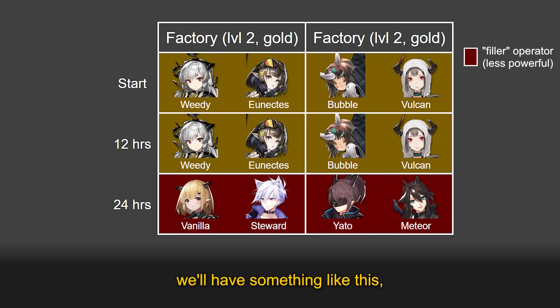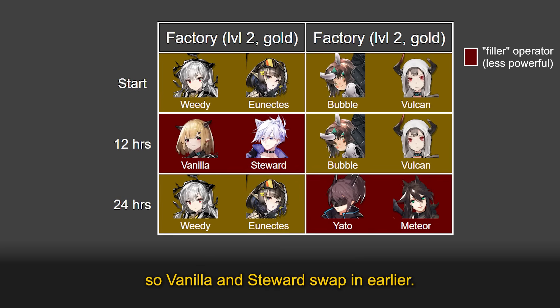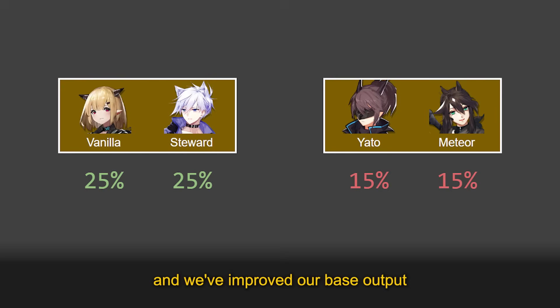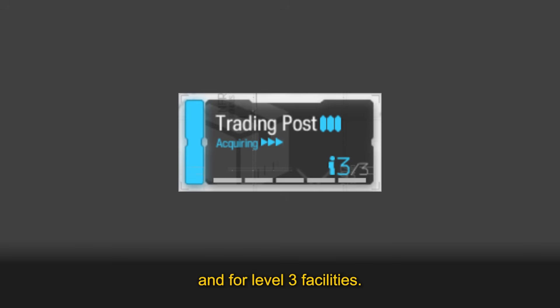Let's set up a second factory with another combo: Bubble and Vulcan. If we don't use staggered rotations, we'll swap four operators out all at once and need four filler operators. Just like before, let's adjust this schedule so Vanilla and Steward swap in earlier. Now we can get rid of Yaddo and Meteor by using Vanilla and Steward again. Now we're only sending two operators to dorms at a time instead of four, and we've improved our base output since Vanilla and Steward have better base skills than Yaddo and Meteor.